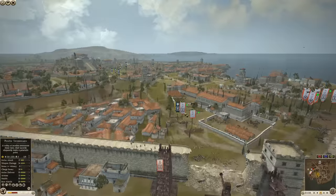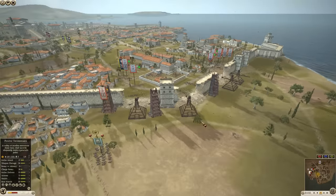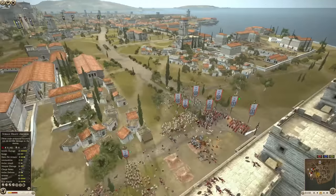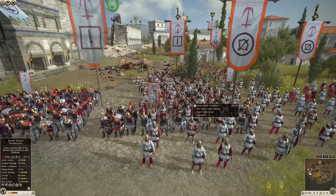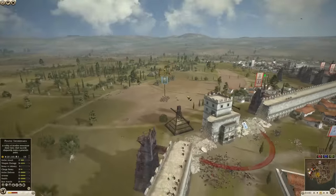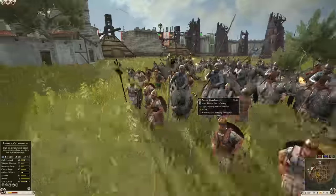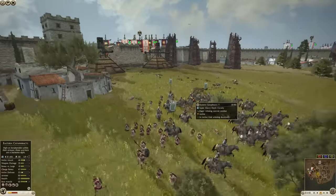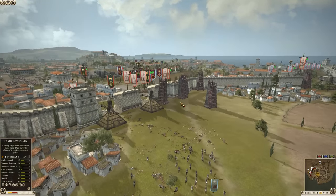Royal Cataphracts moving in — what are they going for over here? There's not really anything for them. There are some skirmishers they could try to charge, but the Seleucids are paying attention and are not going to let their army get rear-charged like the Carthaginians did. And amazingly, Carthage still did not save his archers — he could have saved one unit. But they're gone now. Absolutely crushed.